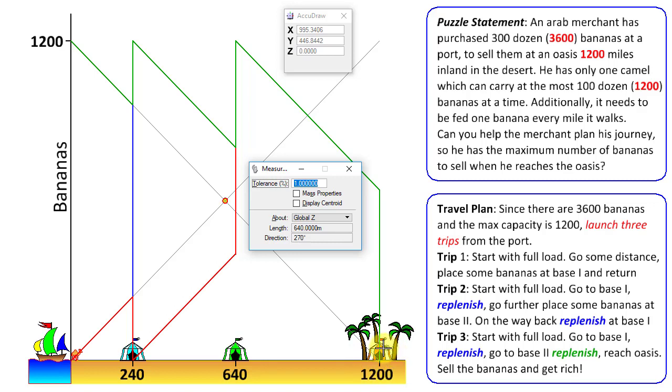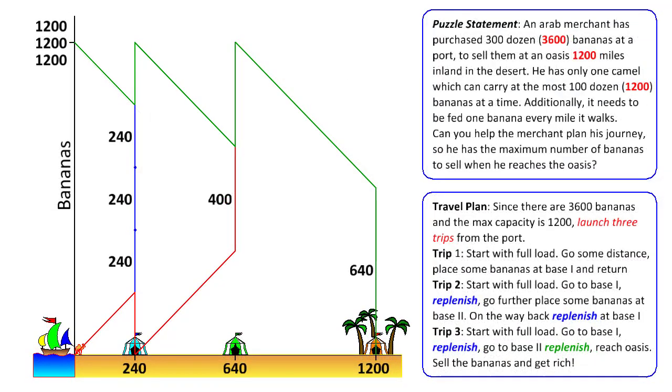The Arab merchant can sell 640 bananas out of the 3600 he purchased. Here is a quick recap: we have 3600 bananas at the port and make three trips toward the oasis. In the first trip, we pick up 1200 bananas — imagine them divided into five equal packets of 240. We consume the first packet going 240 miles, dump three packets (720 bananas) at base one, and use the last packet of 240 for the return journey.